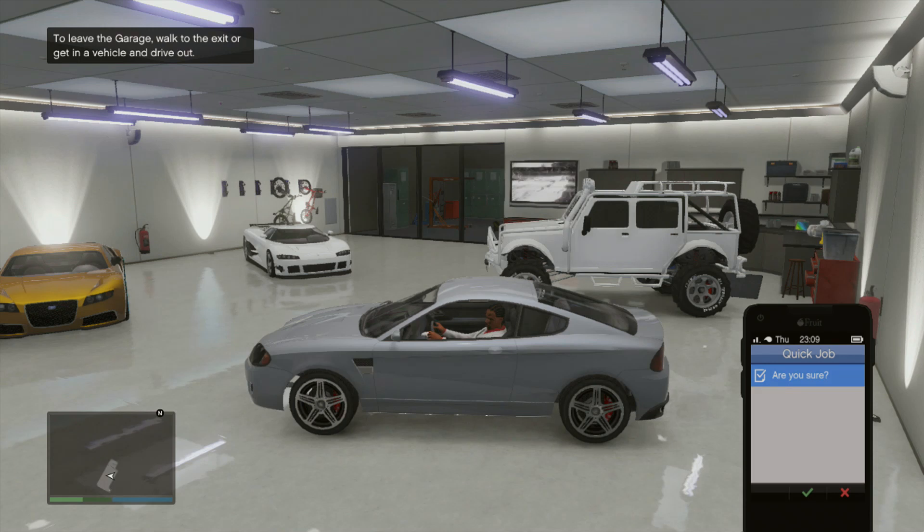I paused the video right here because this is a crucial step. What you want to do is hold the acceleration button plus A to accept the job all at the same time — so hold right trigger and A simultaneously. If it works correctly, you should hear the garage door opening while you're joining the job.